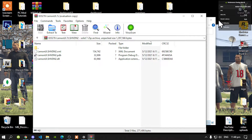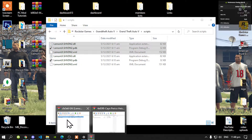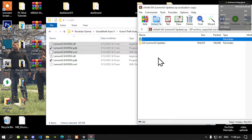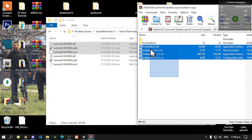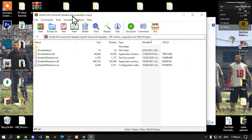Exit out of your extract folder. Open up your LemonUI extract folder again. There will be another folder in there — open up that folder. Now all you have to do is select all the files and drag them inside your scripts folder. Then exit out of your extract folder.